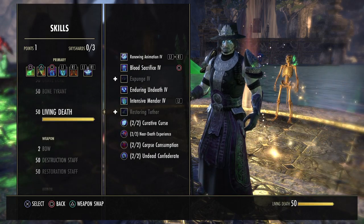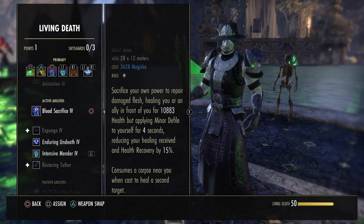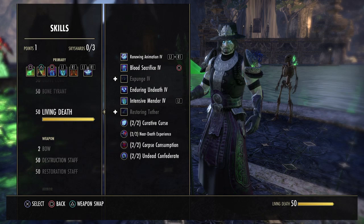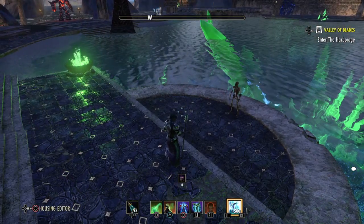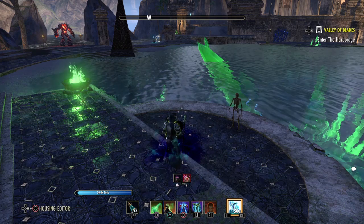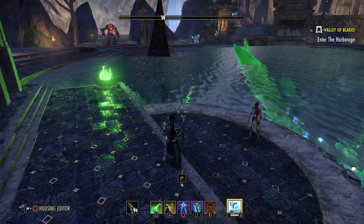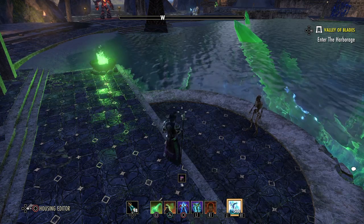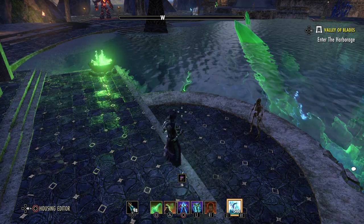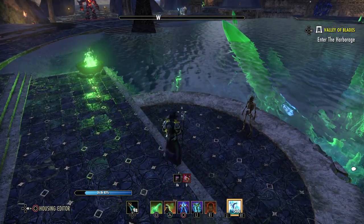Next up is our burst heal. This comes from the Living Death skill line — starts out as Render Flesh, morph it to Blood Sacrifice. This is a pretty big burst heal; it heals people for over 10k, either you or an ally in front of you. However, it will also apply minor defile on yourself for 4 seconds, reducing your healing received or health recovery. So try not to use that if you know there is a big attack incoming within 4 seconds. The negative effects don't really last that long. Just make sure you're not using it during an execute phase or when a lot of damage is coming in. Other than that you can easily use this a couple of times to give people or yourself 10k health back on the spot.